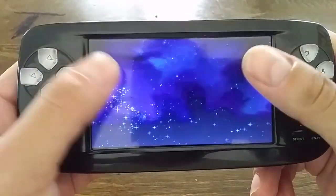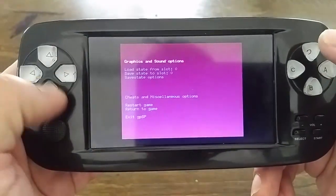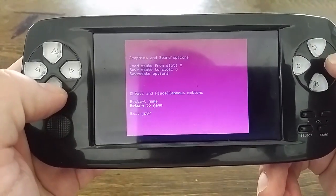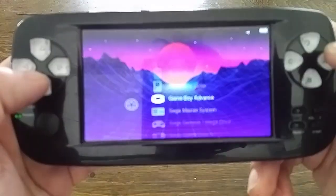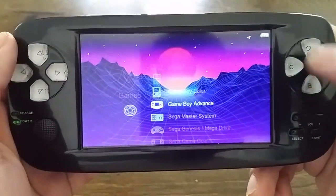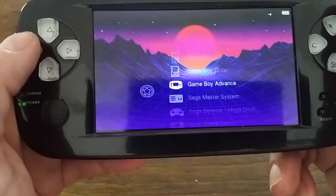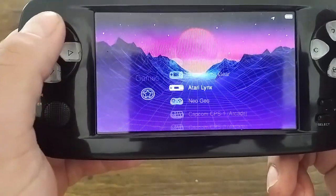These emulators just work fullscreen — you don't have to go to the emulator interface first. You can get into the settings and change the screen size if you don't like fullscreen, but I like it fullscreen. Save states and everything work too, which is important. So we've got the best emulators section — you can see what all those are.